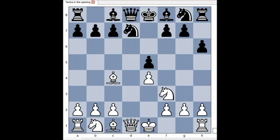A move that comes to mind is Knight to c3 — it is not a bad move. Another one is castling. But this is what white played in this game: Bishop takes on f7 check. King takes bishop.